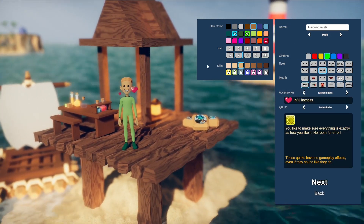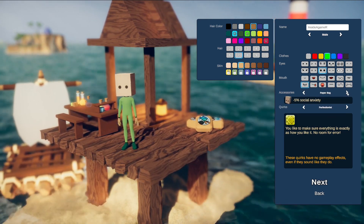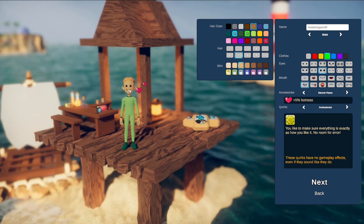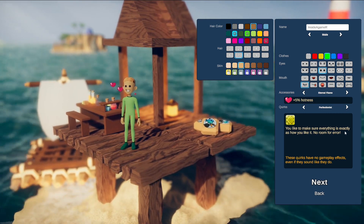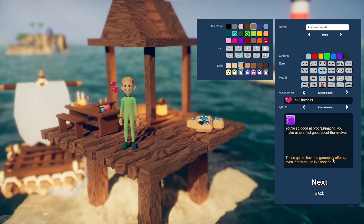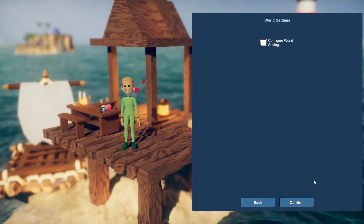We're into the character creation screen. The accessories give different perks — there's a five percent chance to get the plague, blinded by the sun, anxiety, hotness, jolliness, angelic aura, obesity rate. I'm going to go for hotness. There are also quirks — things like making sure everything is exactly how you like it, or making others feel good about themselves. Apparently quirks have no gameplay effects even if they sound like they do.